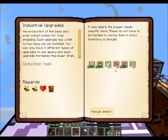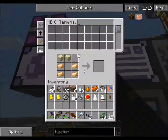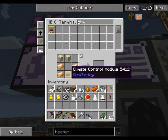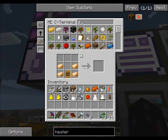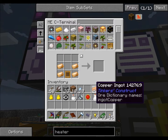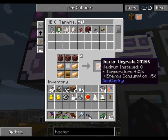Dryer upgrade - boom. Now the heater upgrade - same thing but with netherrack. Grid frame needs gold nuggets - I can provide those pretty easily. Upgrade frame plus netherrack equals heater upgrade.